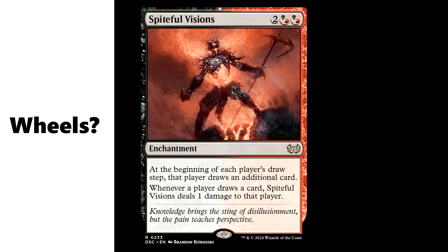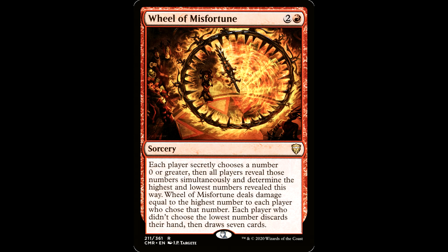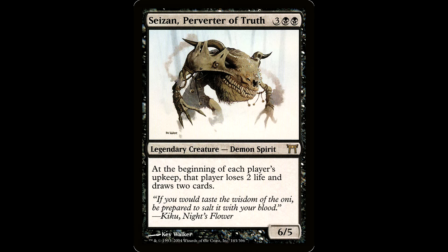Now we talked about some cards that punish opponents on draw — Spiteful Visions is in the pre-con also. You may want to include some wheels out there. These types of cards are great for refilling your hand and are a strong suit of red — you could definitely lean into that. I love red, I love wheels — I put a bunch of wheels in my deck.